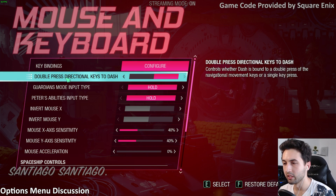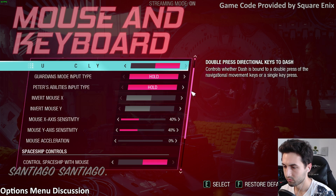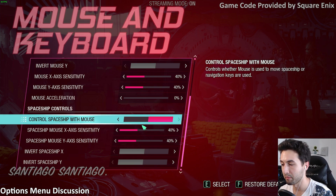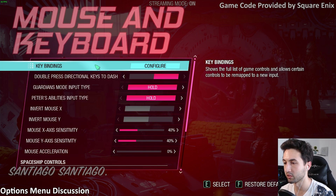There's an option I really like: double press directional keys to dash. So instead of pressing a dedicated button, you can double tap the WASD keys and it'll dash in that direction. There's also an option to control the spaceship with the mouse — yes or no — and you can use keys instead. That's good compatibility. Good options for mouse and keyboard, and you can rebind basically everything.